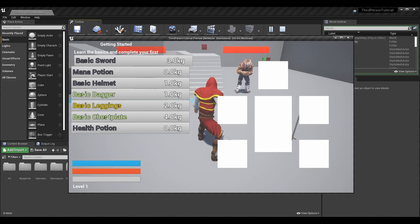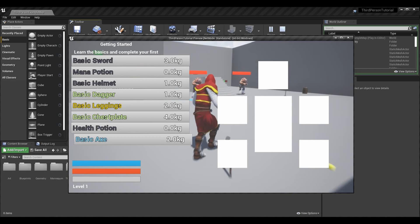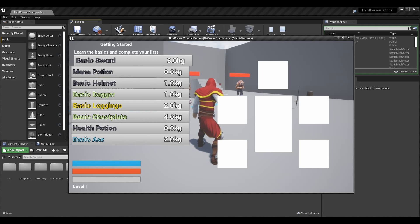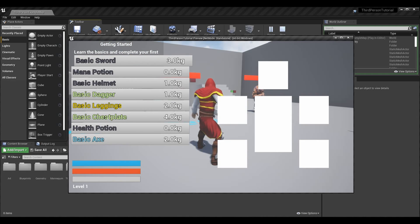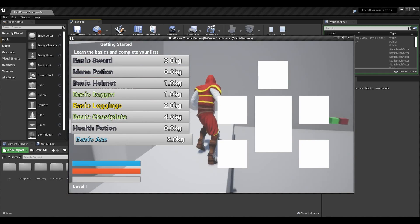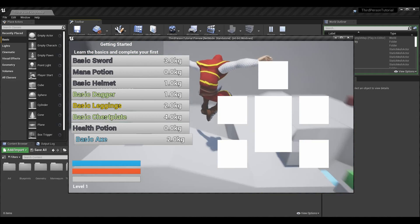It's pretty ugly at the moment, but this is our inventory with different rarities for things. You can see I have different colors of text for these items, and that's because I've assigned them different rarities. I've made the colors kind of arbitrary — you probably don't want these exact colors because they're a little ugly — but the black is considered common, green is uncommon, blue is rare, and gold is legendary.